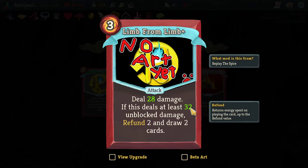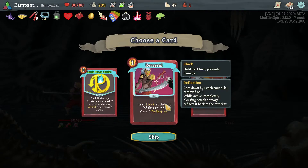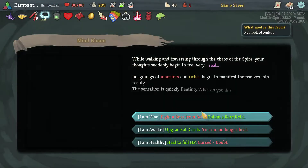Lim from Lim: deal 28 damage — if this deals at least 32 unblocked damage, refund 2 and draw 2 cards. That is actually not bad at all, because it will almost always guarantee 32 damage since we have a lot of strength. Reversal — I really like the artwork. Whoever did the artwork on these Ironclad cards did it really well. Keep block at the end of this turn, gain two Reflection. A blur of sorts. I still haven't seen a new card from the new mod.